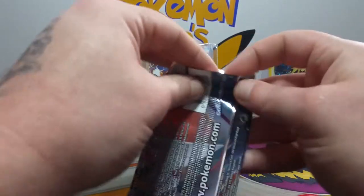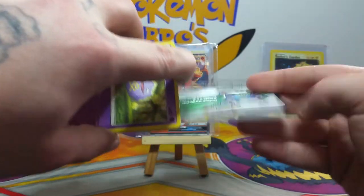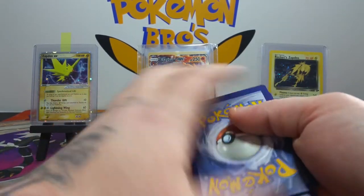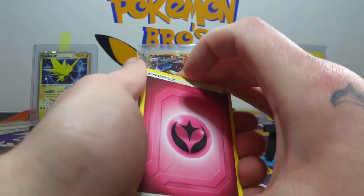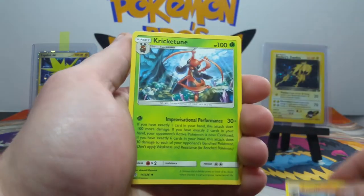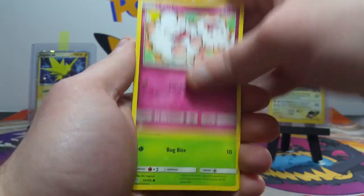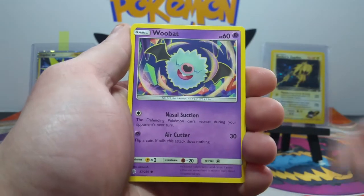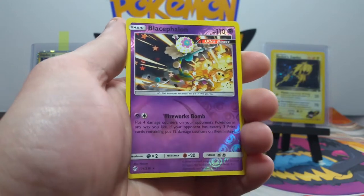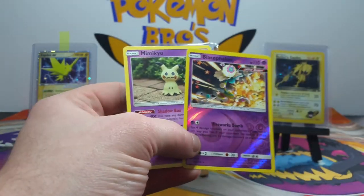Alright, it's time to jump into some Cosmic Eclipse. This set has so many bangers! I forgot the codes are backwards in this set. There are so many cards — you can get a character card even in a green code. Starting off: Cricketune, Copperajah, Drill Burr, Swirlix, Cricketot, Woobat reverse rare, Blastoise — that is a sick looking card! Wait, whoa — this was a white code pack?